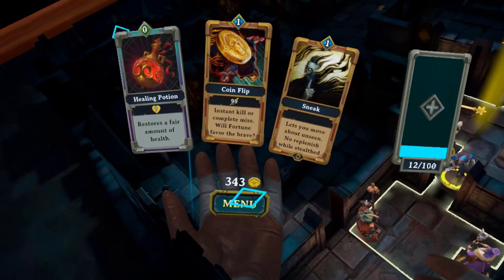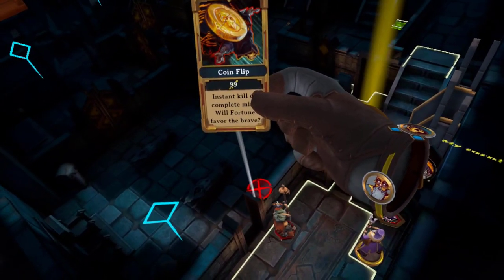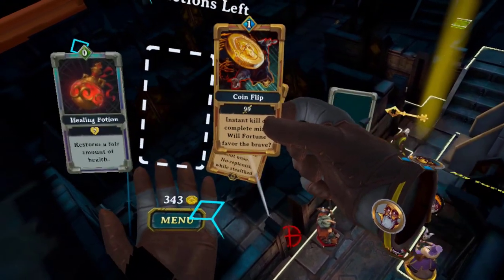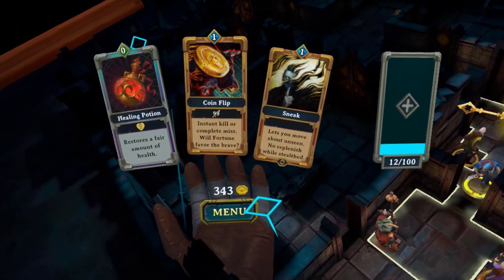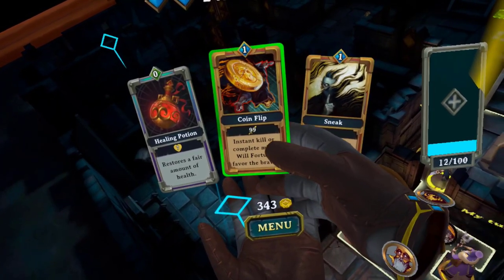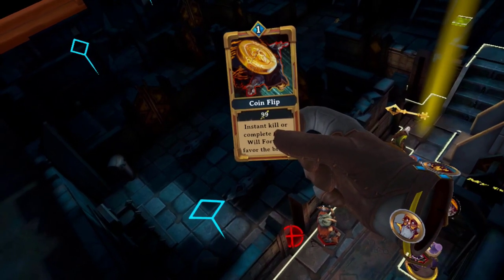Number 13. The coin flip card can be very useful — save it for the end boss. It gives you a chance of an instant kill, which on the boss means a potential one-hit kill. Just make sure that when you use it, the boss doesn't have an invulnerability spell cast on them, because if they do, it won't work regardless of whether the flip is successful.